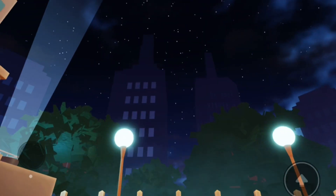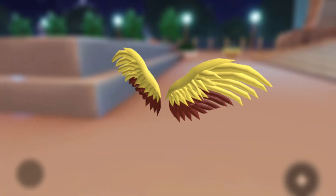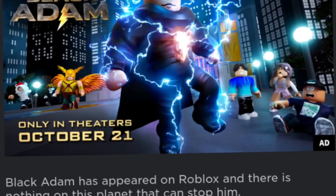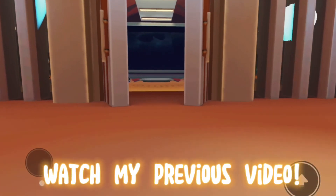Hey y'all, welcome back to my channel. In today's video I'll show you how to get the Black Adam Hawkman wings. This is the last and final item you can get from the game called Black Adam Experience. To get these wings you need the other four items, which I have also covered in my previous videos.